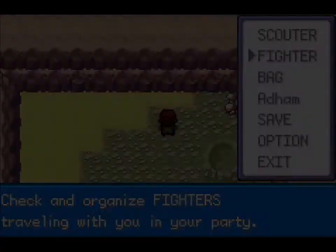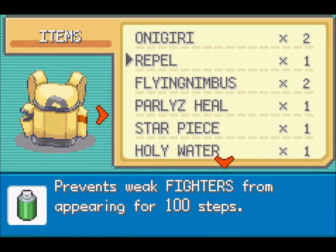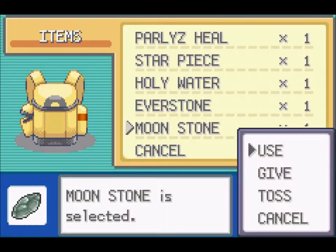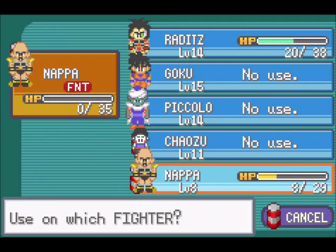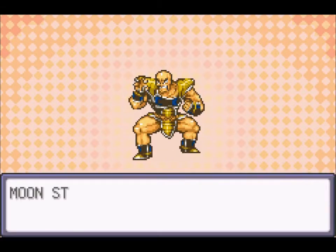How do we use the Moonstone exactly? Let's go to items — Moonstone: 'A peculiar stone that makes certain fighters evolve. It's as black as the night sky.' Let's use it. We can use it on our Saiyans — but not Goku, because he lost his tail, if you remember. So let's use it on this new Nappa. Let's see what happens — Moonstone was used on Nappa.